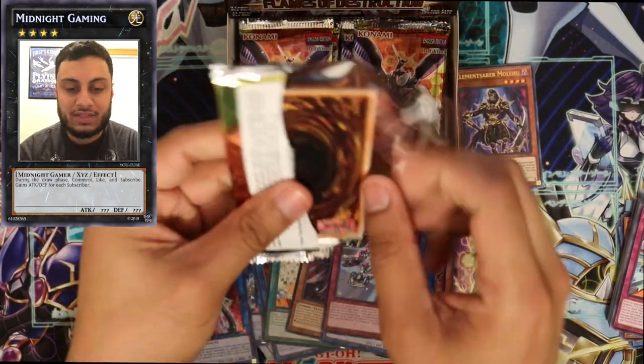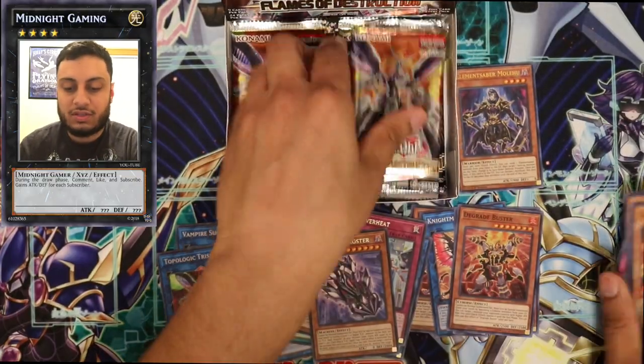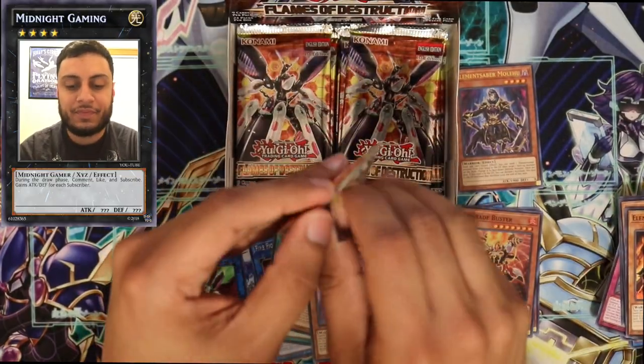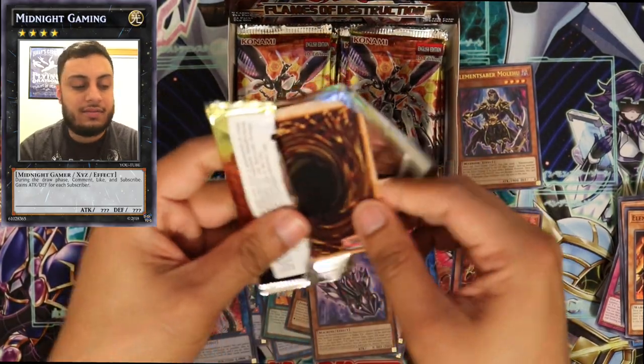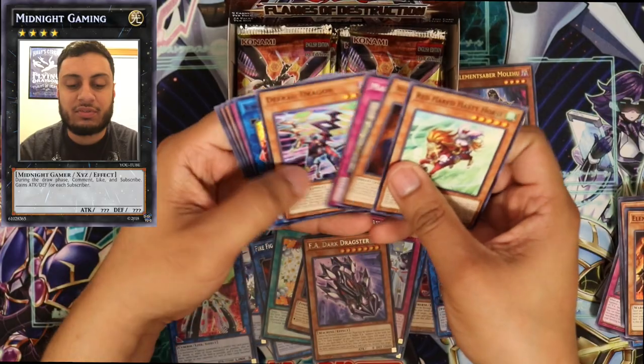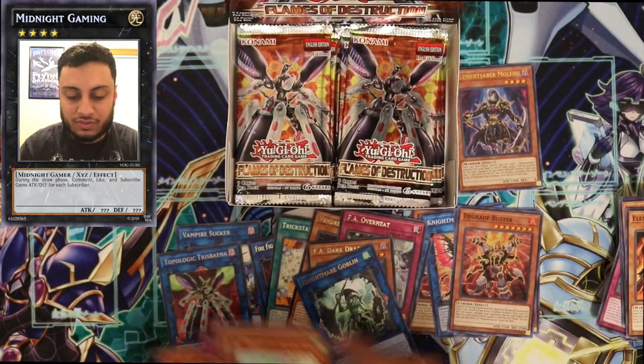It's already been two minutes and we've already hit both Secret Rares. There are three Ultra Rares still — let's see what we can get. I really did like this set. I think the Nightmares bring something new to the game. Speaking of which — Nightmare Goblin. So that's an Ultra Rare.